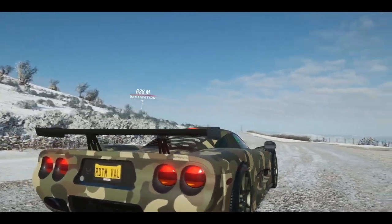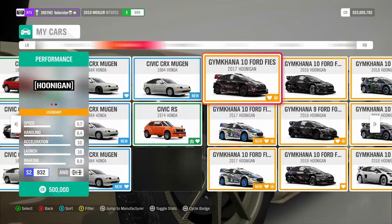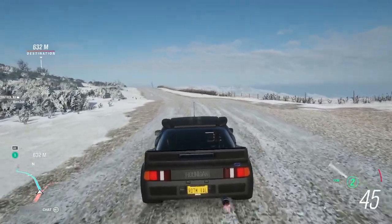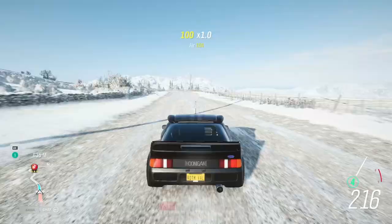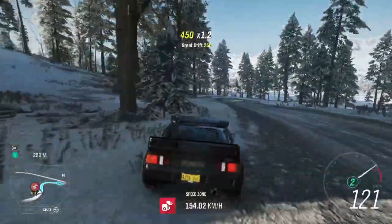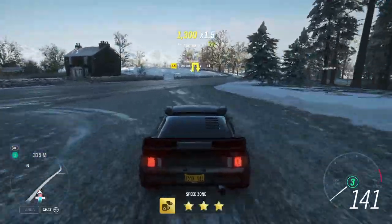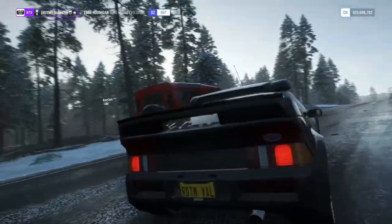I took my Hoonigan RS200 in S2 class. For some reason my game became very laggy — it was fine when I started, but then the game went very laggy. The Hoonigan is very, very grippy so you can easily get that one.